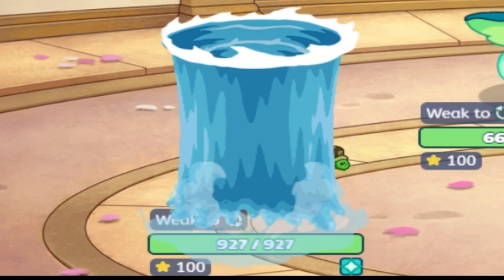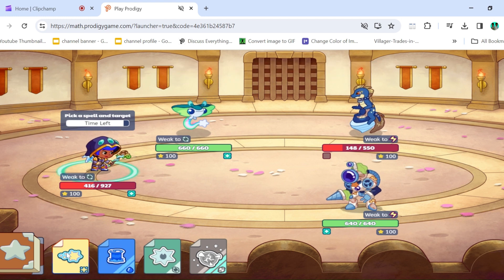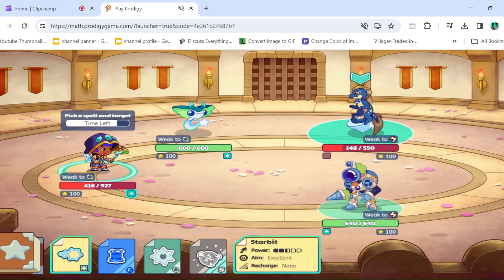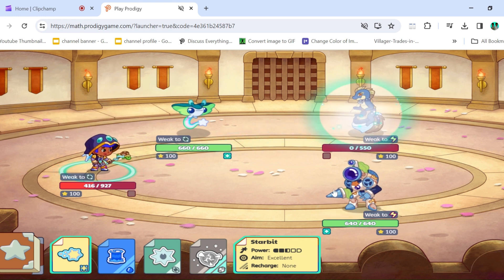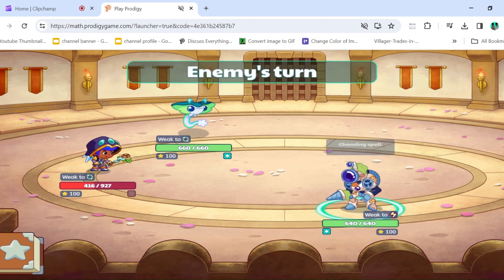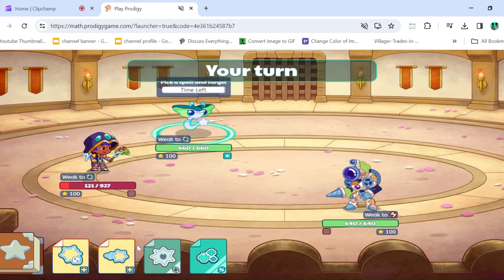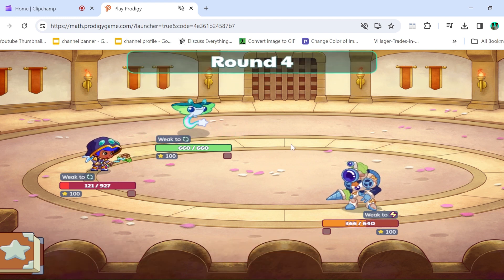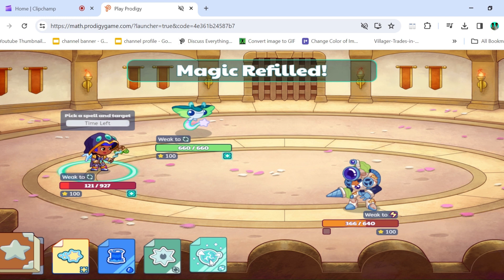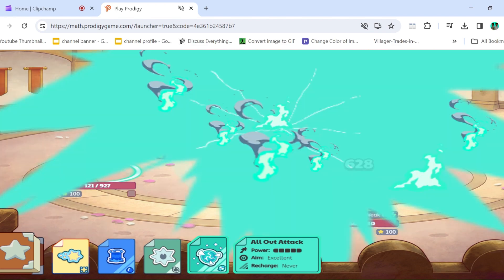Oh shoot! That actually did damage — that's a problem. I'll just get his Aquadile out first. I'm not sure if his Hydroid has enough power to get my Wizard out, but I think I'm still fine. 295 — I can just use the All-Out Attack on his Hydroid, and then it's pretty much game. 274 — All-Out Attack should do more than enough damage. Yep, All-Out Attack, and that will be the game.